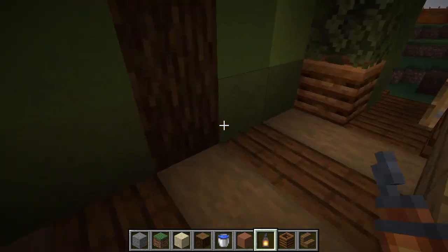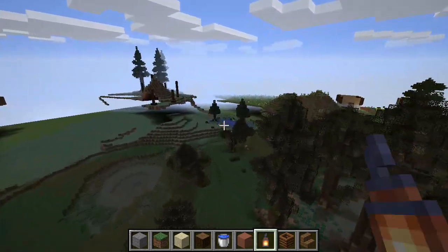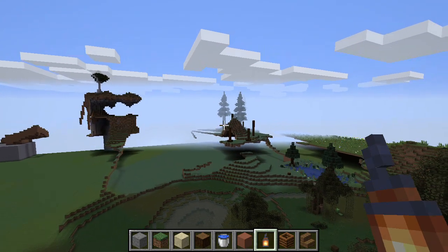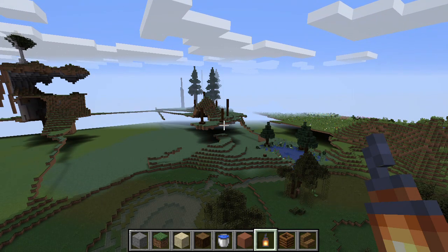And now over here is actually the taiga-swamp transition biome. Now you guys can see it — over there is going to be the taiga biome. Those large trees you can see in the distance are actually the mega taiga biome; I'll show those in later videos. And I will redo my custom spruce tree design.